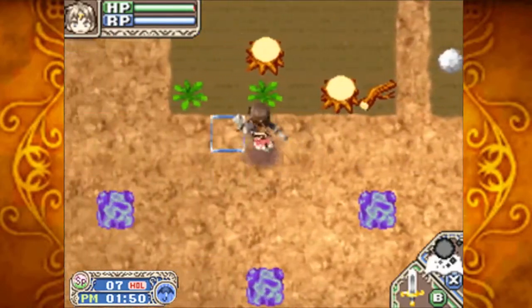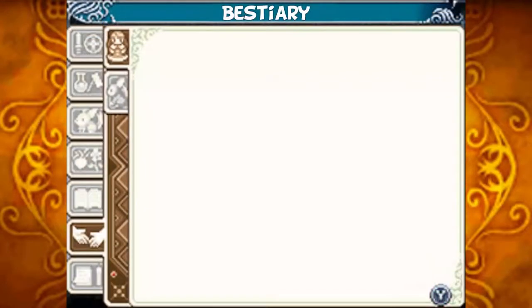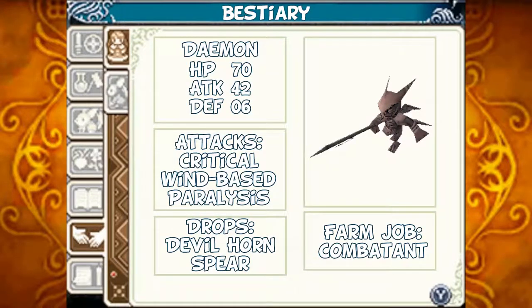This time we're actually going to be focusing more on killing enemies and covering the monsters here. Daemon: HP 70, Attack 42, Defense 6. He can perform criticals, his attacks are wind-based, and he can paralyze. He can drop a devil horn and a spear. If you tame him, he'll act as a combatant for you.